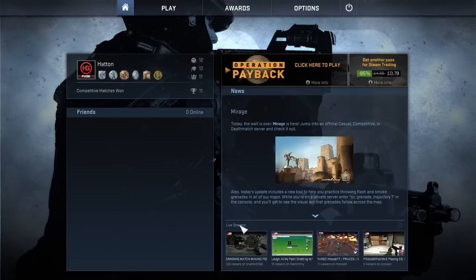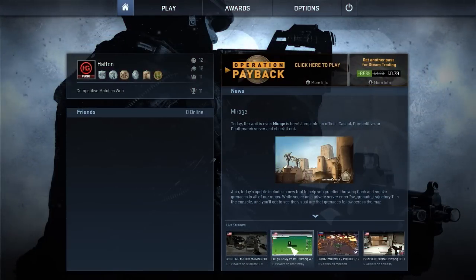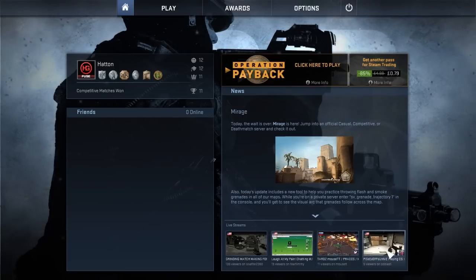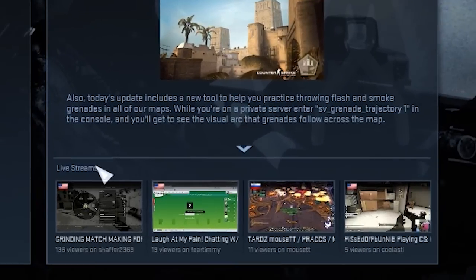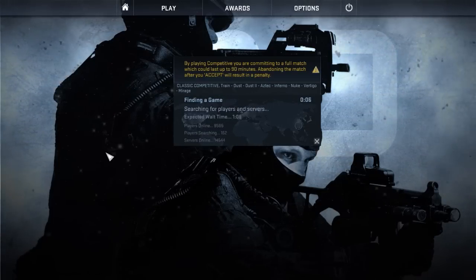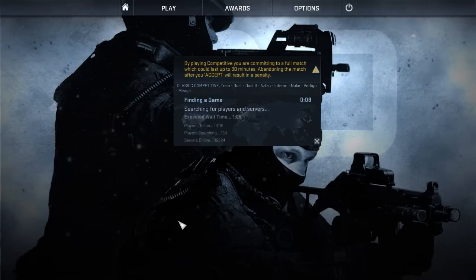Moving on to another change with the recent update, and I think this has been overlooked by a lot of people. Links to top streams are now featured on the main menu for everyone to see. In my opinion this is actually a huge benefit for the competitive community — it gives broadcasters a chance to reach out to casual gamers and suck them into the competitive scene. League of Legends has been doing this to increase viewership on streams, and it's great to see CSGO doing the same. Currently you can only see the stream links on the home page, but I think making it viewable whilst players queue for matches will increase its effectiveness.